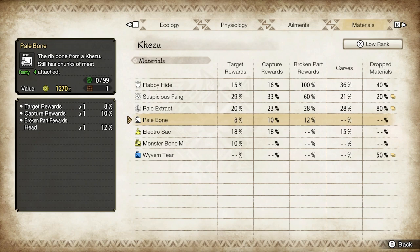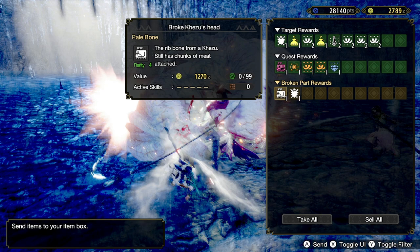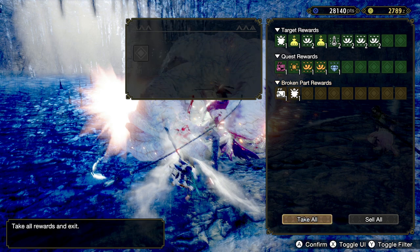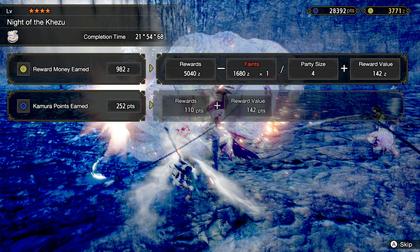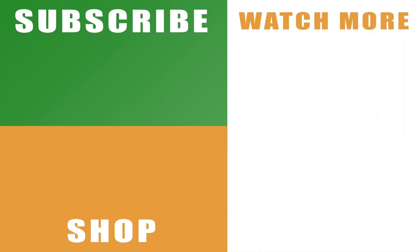Now, if you're struggling to break parts, going online is a good way to get other people to break parts for you. I find I don't have any trouble breaking parts with the Switch Axe, so that's another good option for you. If you're not too sure how to use the Switch Axe, you can check out my guide to that with the link above. But that's essentially how to get Pale Bone in Monster Hunter Rise.